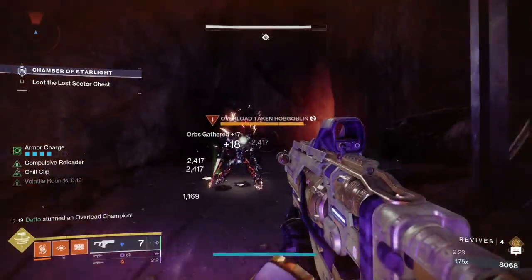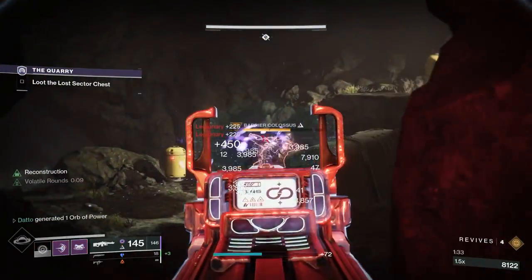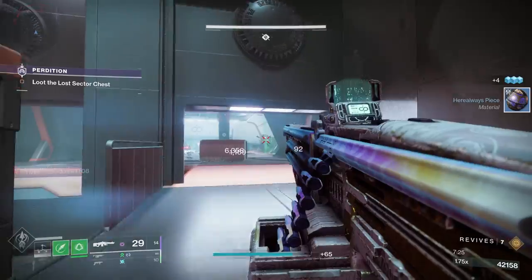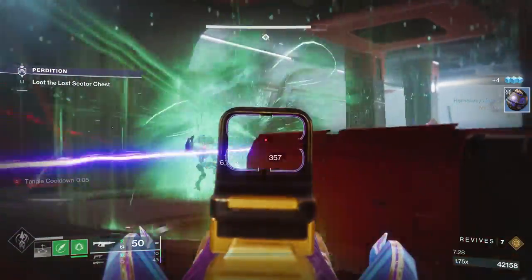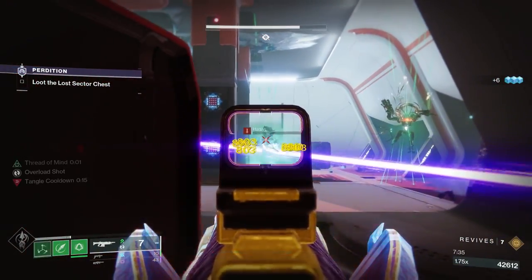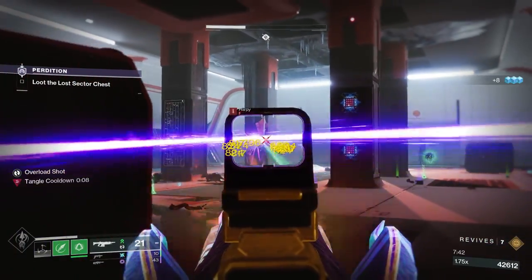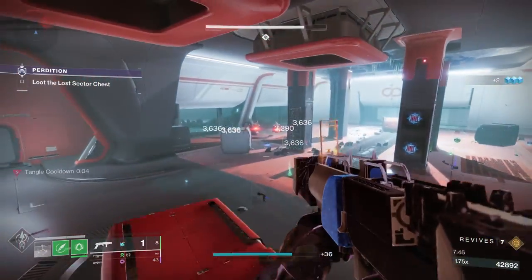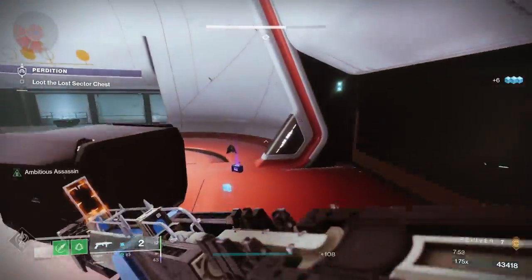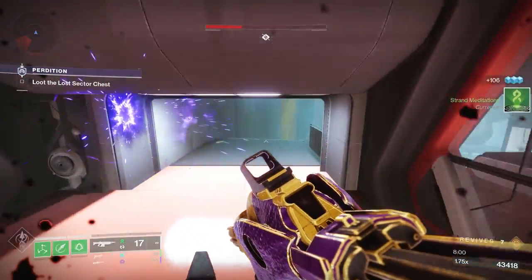In Lightfall, Bungie added many ways to fight against champions using subclass keywords like Volatile, Jolt, and Ignite. Some of these effects will be easier to come by than others, usually based on the perks offered in the seasonal artifact. In Season 20, the keywords Ignite, Unraveling and Volatile were all in high supply, making fighting champions much easier. In other seasons, the perk offerings will change, so learning how to maximize uptime on these subclass keywords is key — otherwise you'll be stuck on double primary and lose a lot of damage potential.